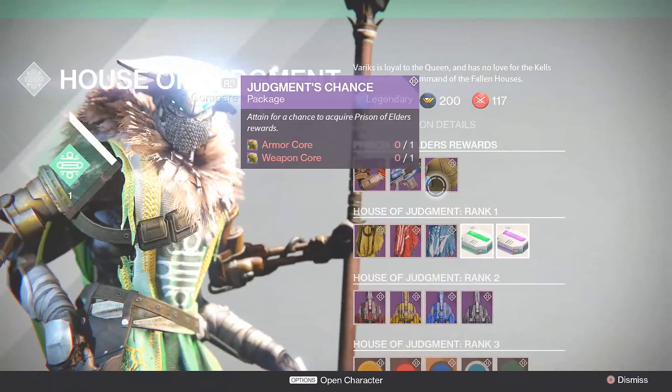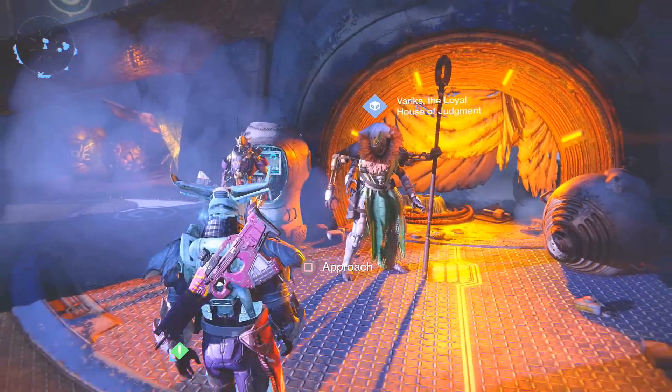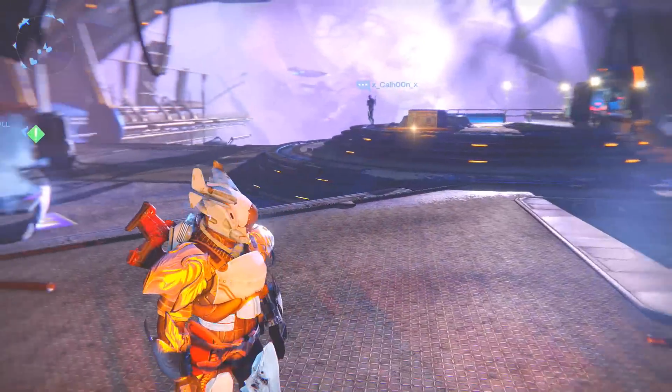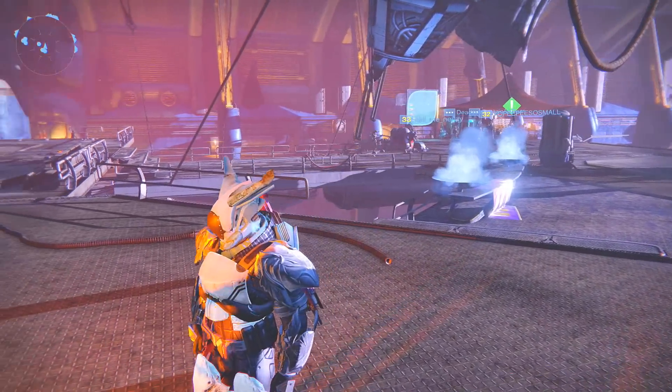So as you can see here are the perks for it. It has one special perk that pretty much gets me more super energy during the Cabal part of the Prison of Elders fight. And as you can see, this is the helmet for the Titan.